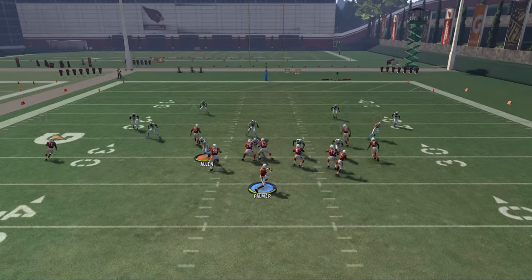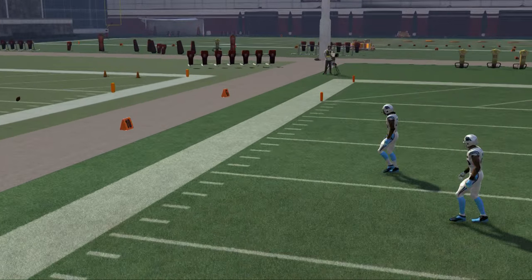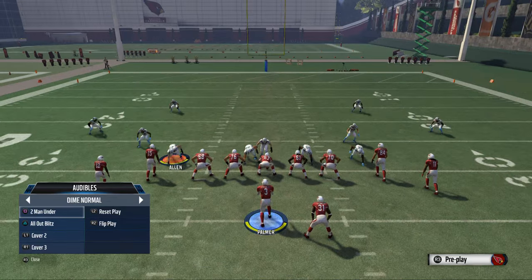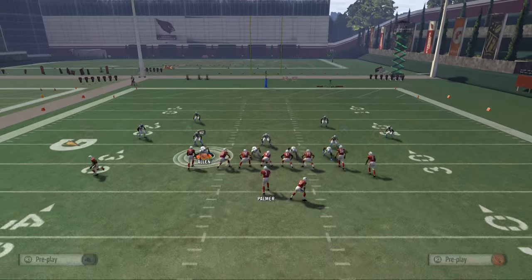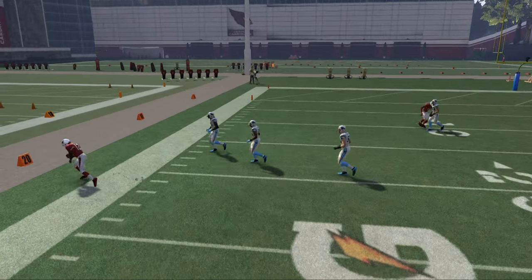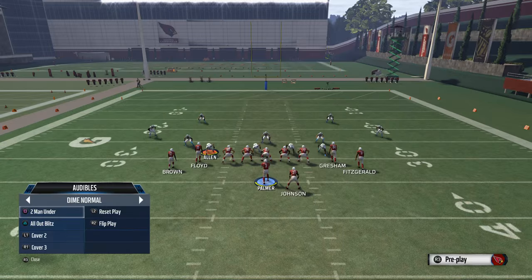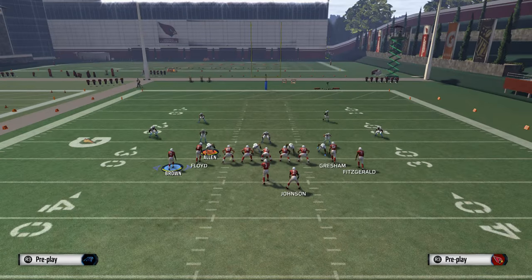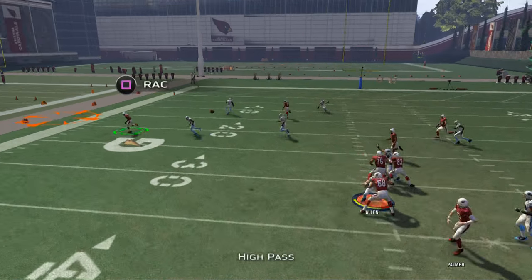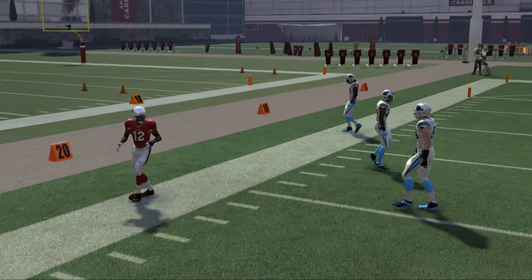Now Cover Three — same pattern. We throw that out and sometimes you'll get a bad throw, which is why it's good to have a quarterback like Peyton Manning or Tom Brady instead of maybe Carson Palmer. But as you see, you're looking for that nice possession catch. That's Cover Three, and you can see the sheer consistency and destruction this route allows — very smooth with that possession catch animation.